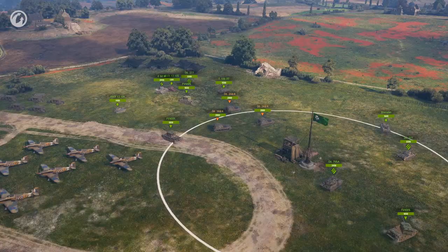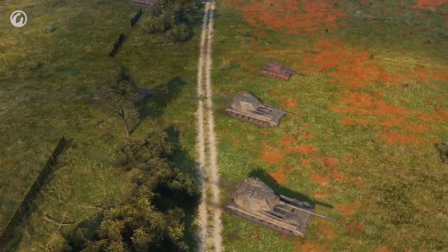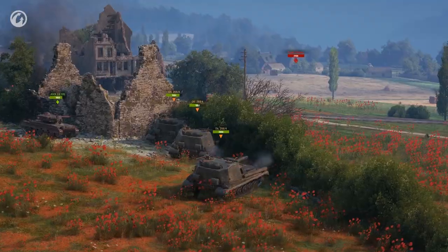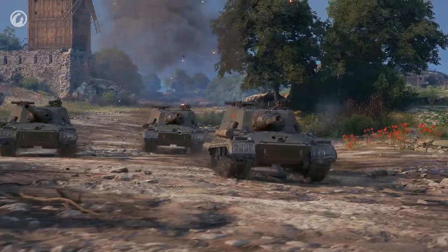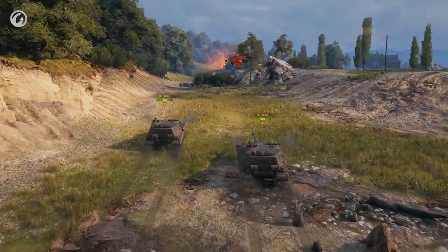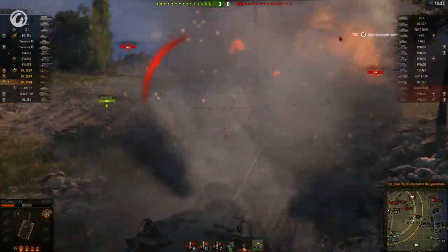From the moment it was introduced, the Object could keep up with medium tanks and compete with them for good positions from the start of a battle. With Update 1.0.2, its engine will lose a portion of its power — its forward and reverse speeds will decrease, as will its hull turning speed. Now the Object will not compete with medium tanks, though it's still mobile enough to quickly move across the map. The test showed these fixes were successful, the vehicle's efficiency reached the planned level, and it kept its character.